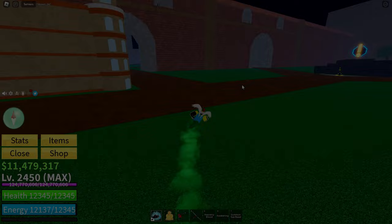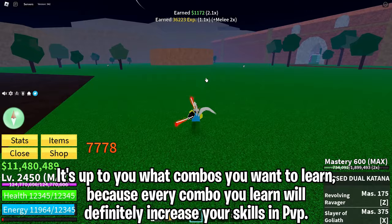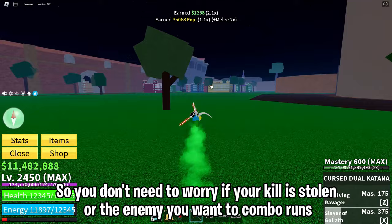The important thing to get better at PvP or bounty hunting is to learn combos. It's up to you what combos you want to learn, because every combo you learn will definitely increase your PvP skills. It is highly recommended for bounty hunting that you use a one-shot combo, so you don't need to worry about your kill being stolen or the enemy you're comboing running away.